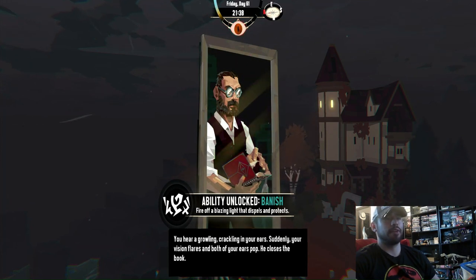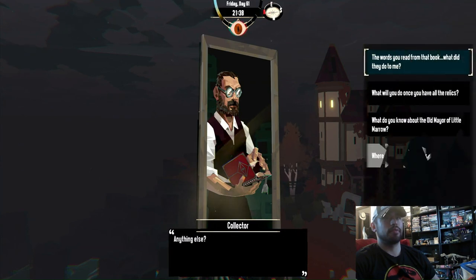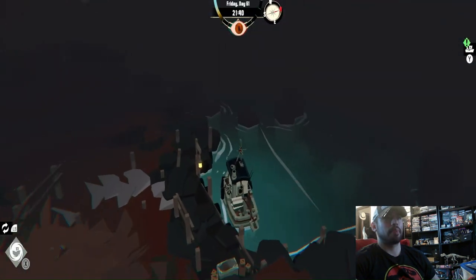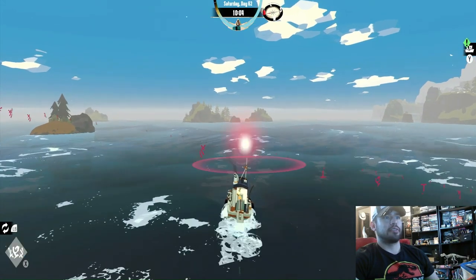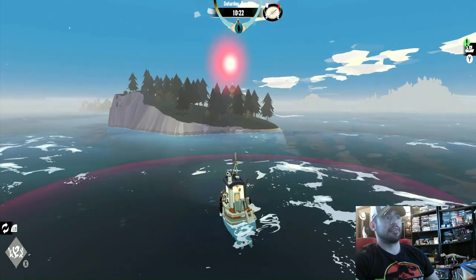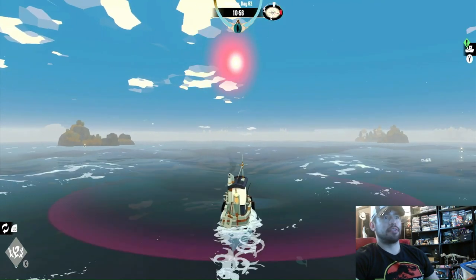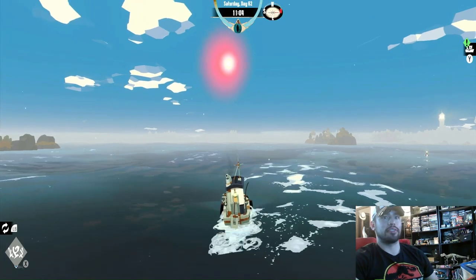The collector will reward you with the ability Banish. The next place will be the Twisted Strand. Banish — you activate it at night and nothing will attack you, so it's useful if you're in a pinch trying to get somewhere. With that, we'll end this video and head to Twisted Strand in the next one. See you next time, have a good one.